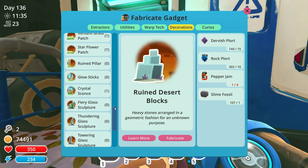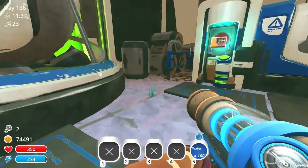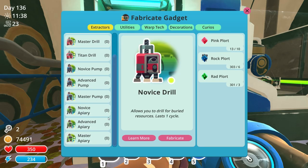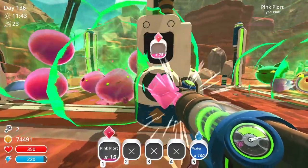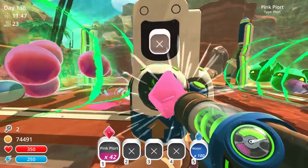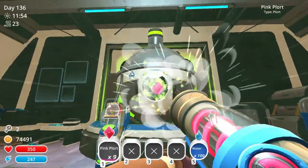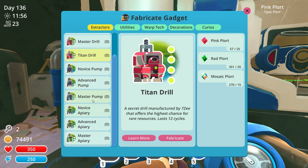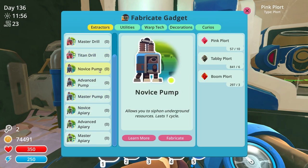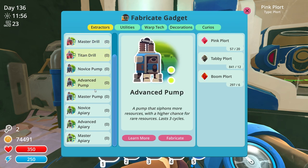Sorry, there was just an explosion outside — I think that was a firework. I don't have any city — I've run out of everything. Let's get another couple of extractors then. I need another apiary but I don't have any pinks. At least with this many I should be able to make two extractors. That's interesting — the pink plot usage is capped out at 25 because the master drill uses 25, and the titan drill uses 25. Actually the titan drill is barely more expensive — that's amazing.